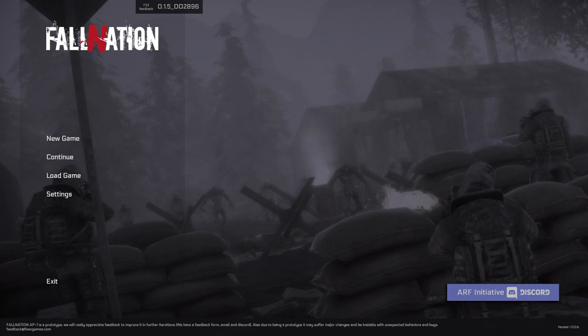Fall Nation is an extremely early prototype - this is an itch.io download, you can download it yourself. I think it's like Prototype 1. What Fall Nation is, is Mount & Blade combined with Guerrilla Freeman tactics and a zombie outbreak.